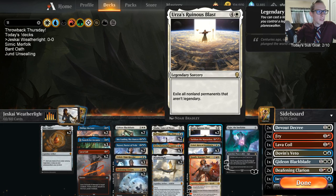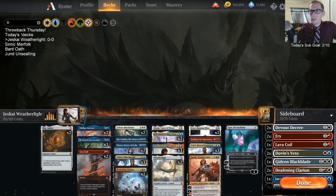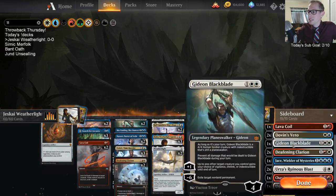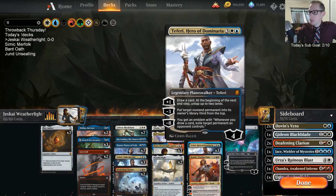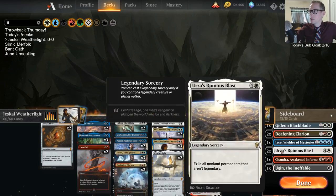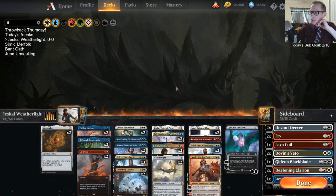Urza's Ruinous Blast is really good against things like Risen Reef, Cavalier of Thorns, and a bunch of Zombie Tokens — you get to exile those. Maybe I need more removal for your Rock and Golos, but we have Teferis and everything like that. Jace is in the sideboard against control decks as a four-mana Planeswalker threat. We want to max out on Ruinous Blast against creature decks.